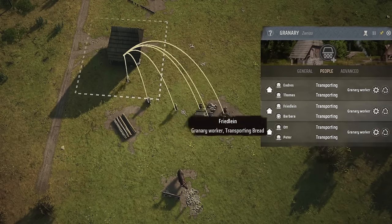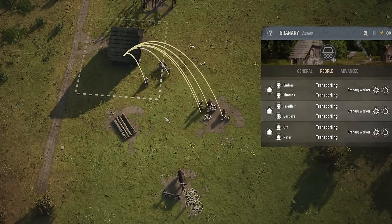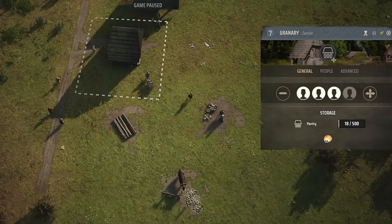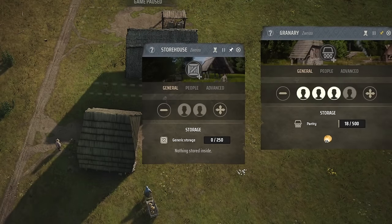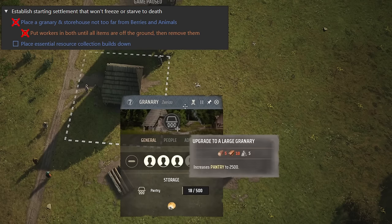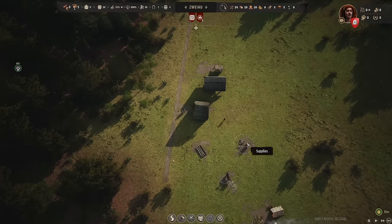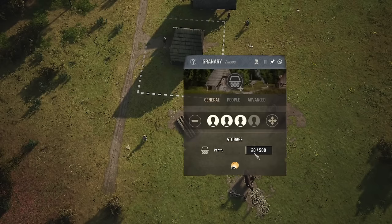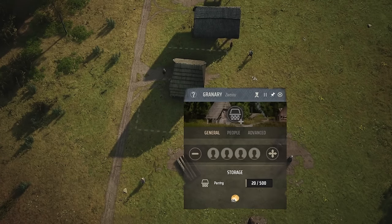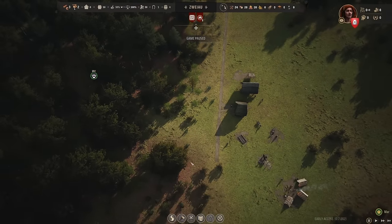You can use the People tab on a building to see exactly what each person is doing — transporting, gathering, or waiting. If you see them waiting, they have nothing to do. We have only 20 food; the rest of the starting supplies are non-food. Once supplies are off the ground, pull the storehouse workers back to being builders so no one is idle. Efficiency is very important at the very beginning.